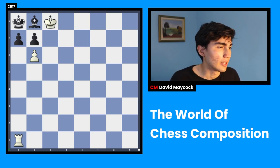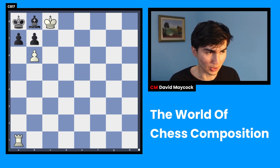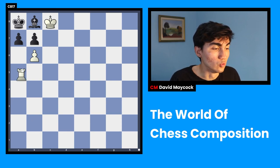The only way to win as white in this position — and I like introducing people to the world of chess composition with this puzzle in particular — is rook a6.